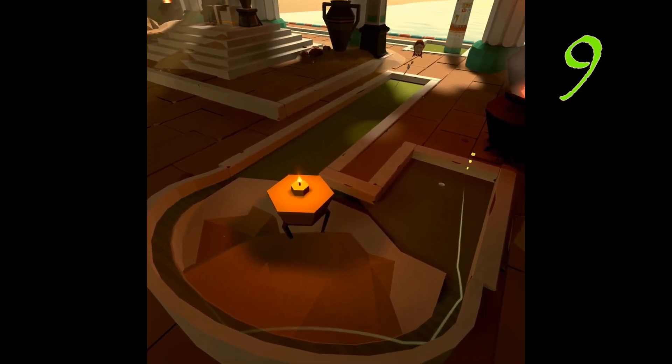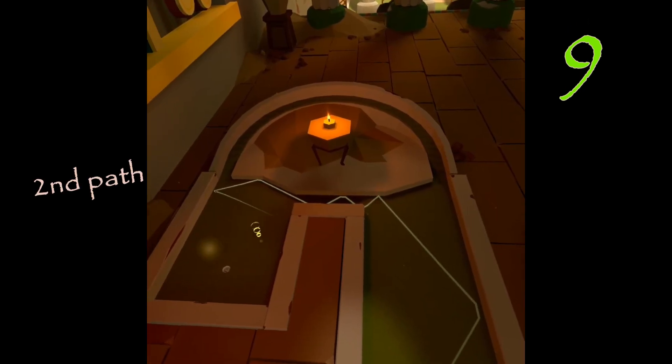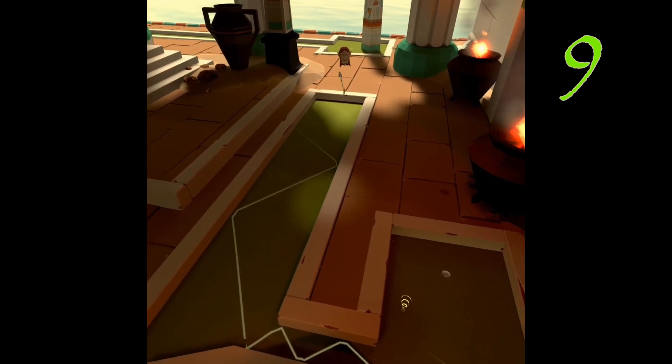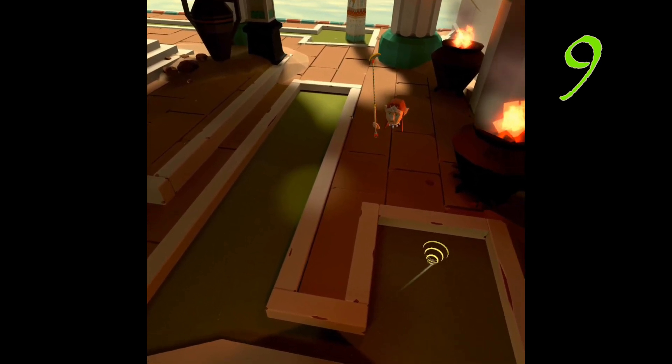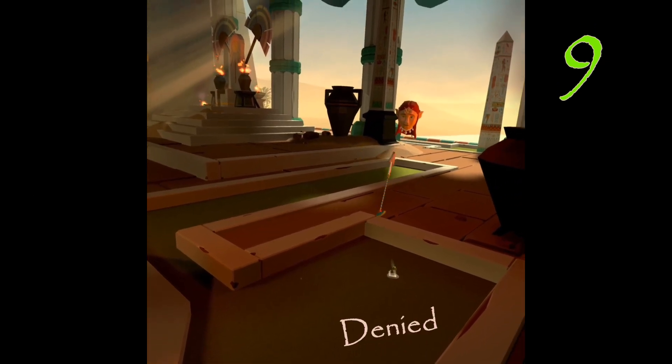Nine: there's the obvious path to take — the one I would do in tournament — but you could skip it if you hit it in the right spot on the wall and then it'll carry over. It did not really want to do a hole in one and get in the right place, and honestly that's just rude.